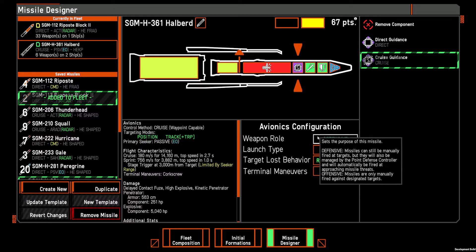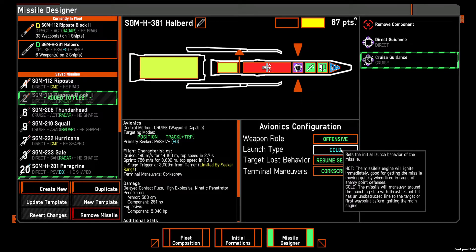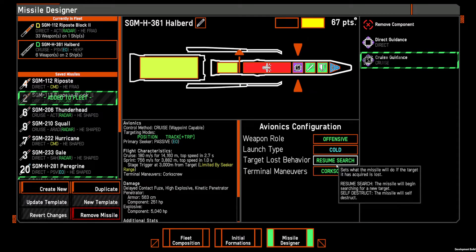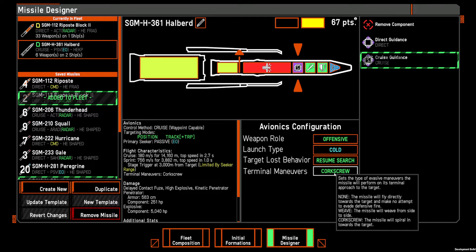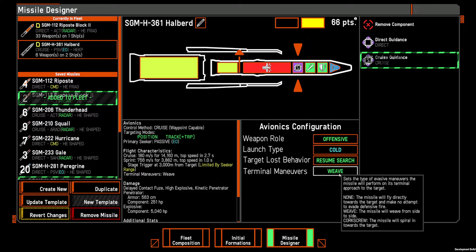There's a new setting on cruise guidance. One is cold or hot launch — whether it's coming out of the tube armed. If it's cold launch, it has a minimum range but gets out of the tube quicker. If it's hot launch, it doesn't have a minimum range, but it can take a little longer to get to the target since it's not always launching at the right angle. However, if you're firing when already within range of enemy PD, it makes the missile harder to hit. You can also decide whether the missile detonates when it loses a target or continues searching for a new one. And there's terminal maneuvers — a super important part of avoiding point defense systems. Options include none (default), weave (zigzags back and forth), or corkscrew (spirals toward the target), which is the most difficult to hit.